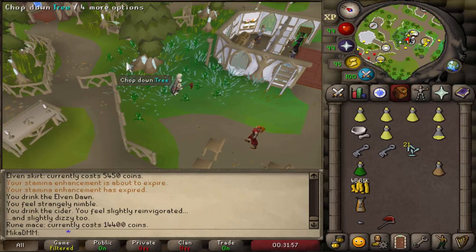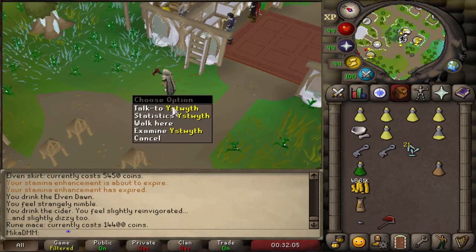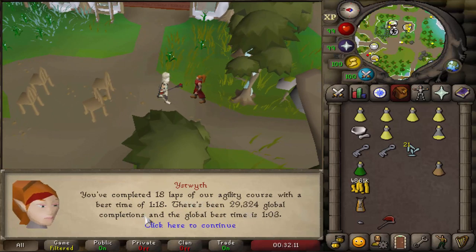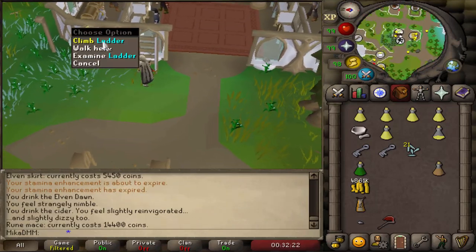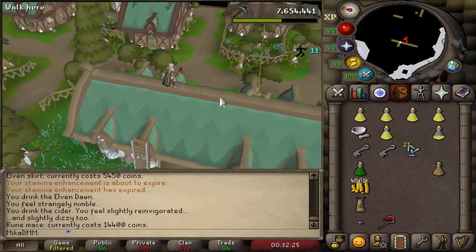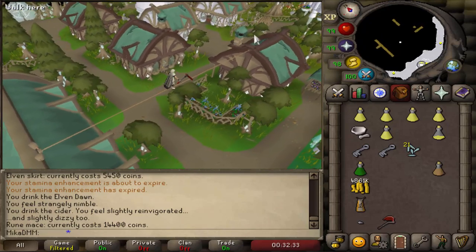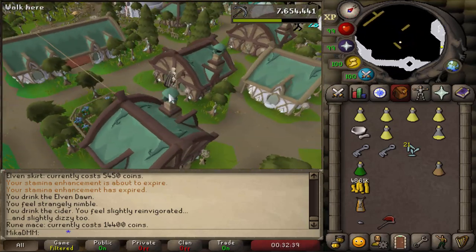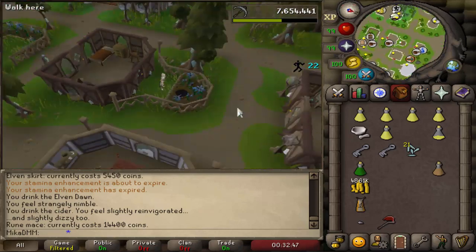Moving a little bit south, there's another cool thing about Prifddinas — you have an agility shortcut, and also you can pick some flags here. You can look at the statistics: I've completed 18 laps of this agility course, my best time was 1:18, there have been 30,000 global completions, and the global best time is 1:03. I think the XP rates are not as good as the Ardougne course — I'm pretty sure this is slower XP per hour than Ardougne, and I do not like that. I feel like if something is locked behind such a Grandmaster quest, you should at least get a couple K more XP per hour than Ardougne.